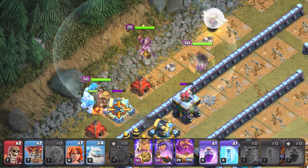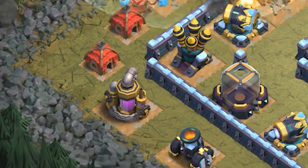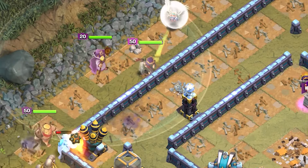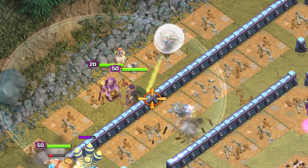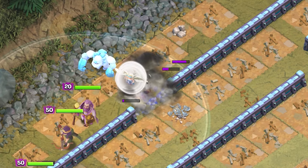Place the grand warden right between the heroes for the HP increase. As the king moves towards the left side opening, deploy another ice golem to the mortar. Once the queen has cleaned up the cannon and tesla, drop the wall breakers to open up the wall, then deploy 1 more ice golem from the very same spot.